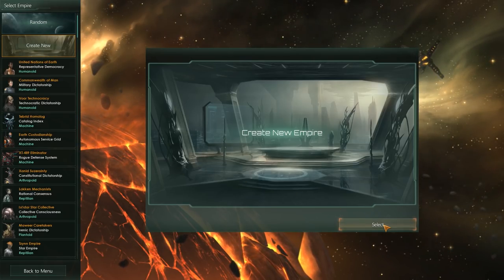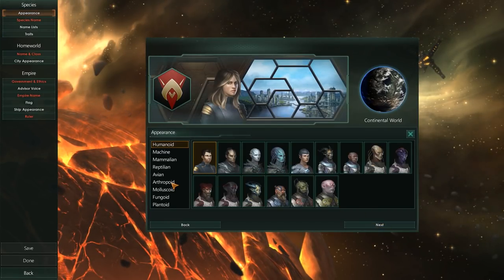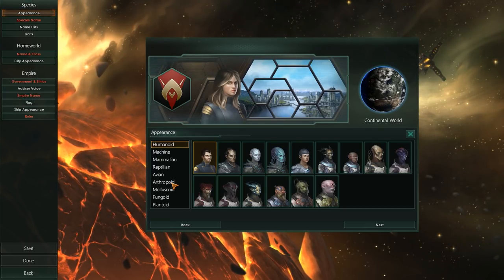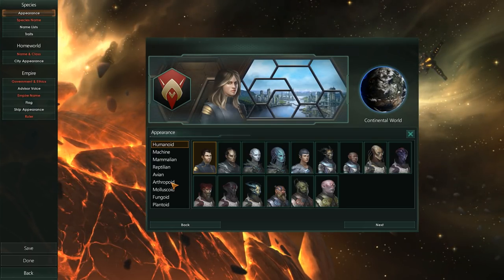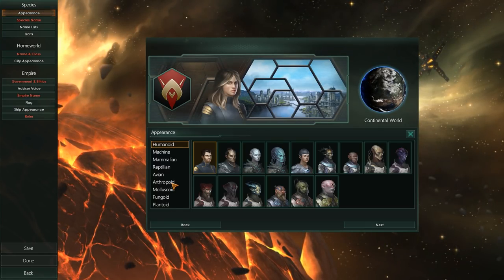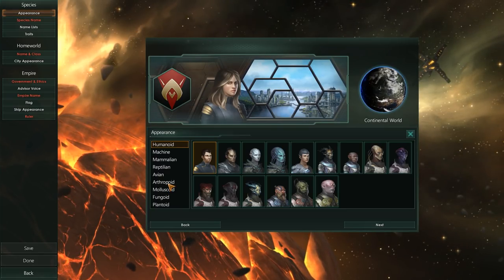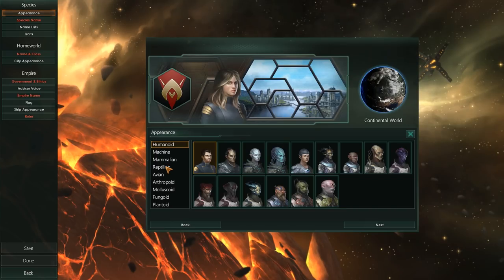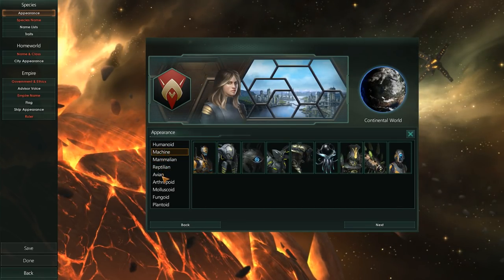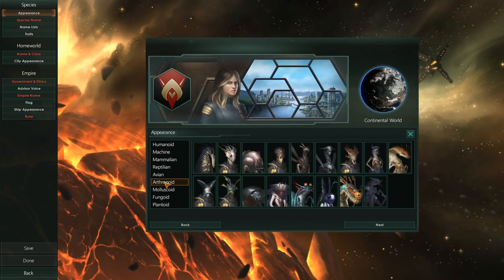For those of you familiar with the channel, you'll know that a couple months ago I played a mod called Imperium Universalis for EU4. Basically, we recreated the Achaemenid Persian Empire. It was only about seven episodes long, but I did a ton of reading in preparation because I'm a history nerd, and ever since I've very much wanted to recreate a Persian-style empire in Stellaris. Now it's the perfect opportunity to do so.